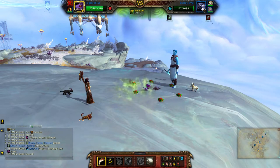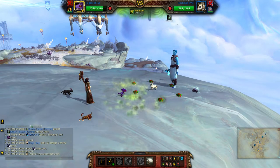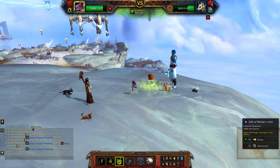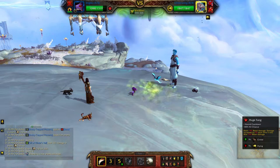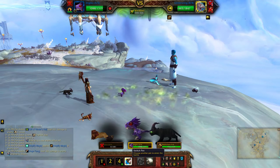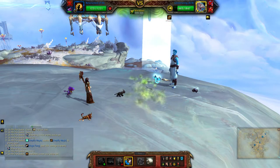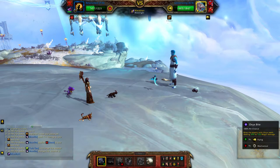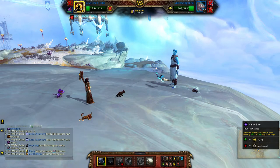Now you can use huge fang to finish this guy off, gift of winter's veil, huge fang. And then switch. On expedite. One more.